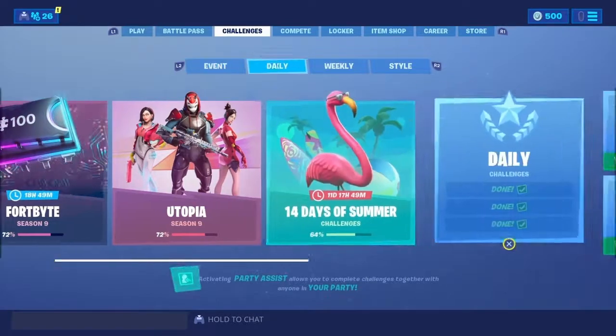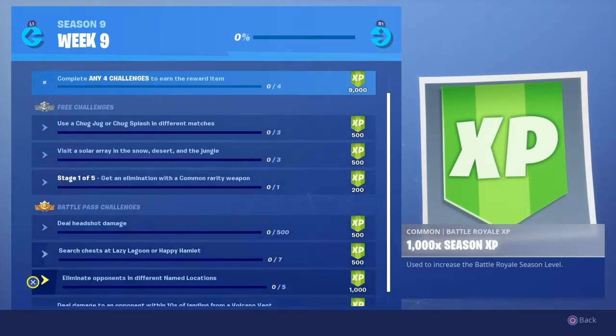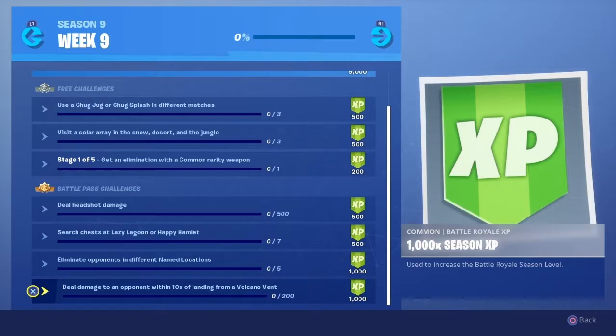Hey, welcome to week 9's challenge guides. Here are week 9's challenges: use a chug jug or chug splash in different matches - three matches; visit a solar array in the snow, desert, and jungle - three stages; get eliminations with common, uncommon, rare, epic, and legendary rarity weapons; deal headshot damage 500; search chests at Lazar Lagoon or Happy Hamlet - 7; eliminate opponents in different named locations - 5; deal damage to an opponent within 10 seconds of landing from a volcano vent - 200.